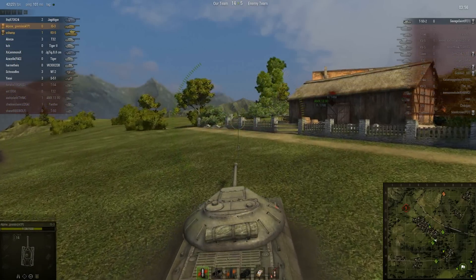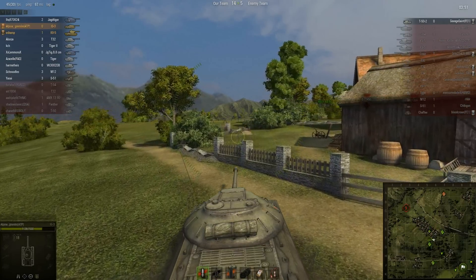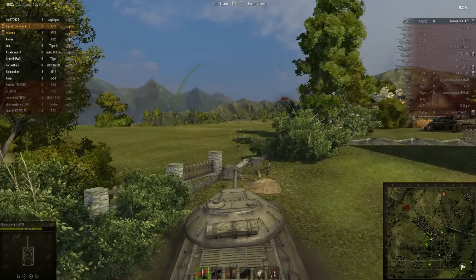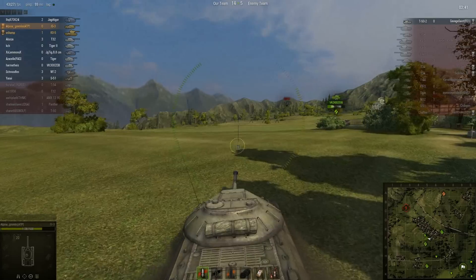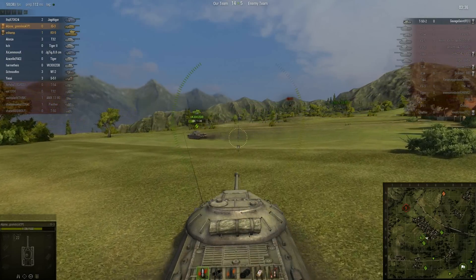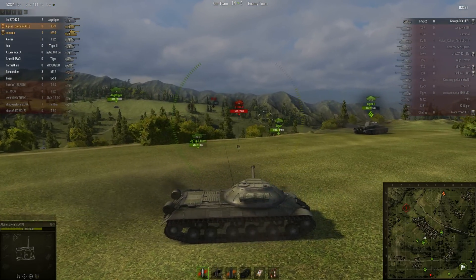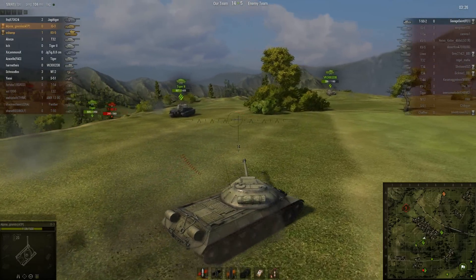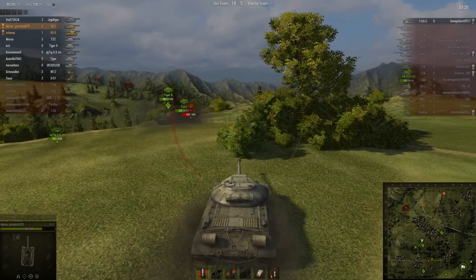Our match is coming to a close here. We're just looking for their scout — the T-50-2, which got a nerf with patch 8.0. I sold mine because of all the things they could have touched, they touched the Traverse Speed and lowered it by 10, which really in my opinion kills the effectiveness of this tank. It gets thrown into battles with Tier 9s and Tier 10s, so you've got to be ridiculously agile and fast to survive as a scout, and they got rid of that. The T-50 still has great Traverse Speed, so that might actually be a better scout at this point.